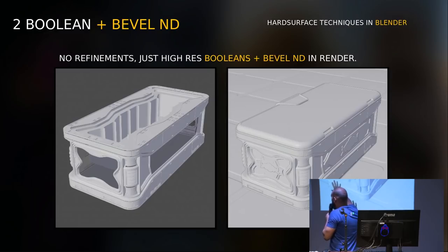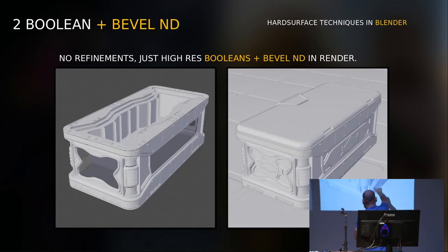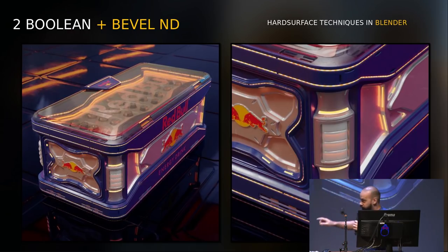Here's a better example — I'm an energy drink addict. So I did this refrigerator: a concept for Red Bull. What you're seeing here is just a mesh with a lot of boolean operations, a lot of cuts, no bevel finish in the modeling. Then the result is just bevel node. I made a close-up so you can see the bevel result is amazing. I just plug it into the normal and mix it with roughness maps and shaders. The mesh is only that — there is no bevel finish in the modeling. The result is only in the render using the bevel node.